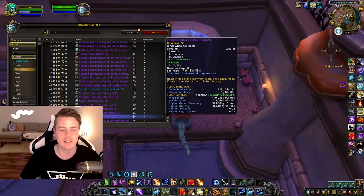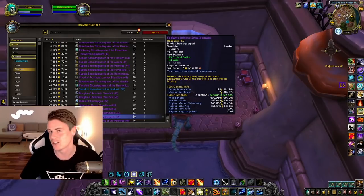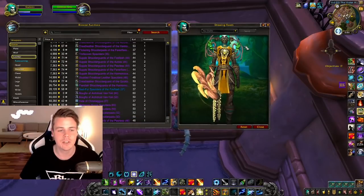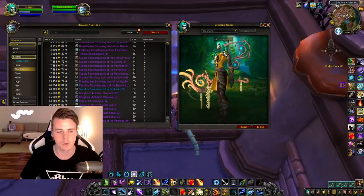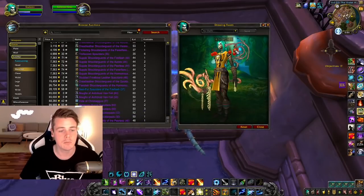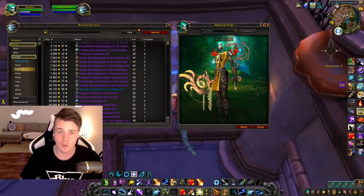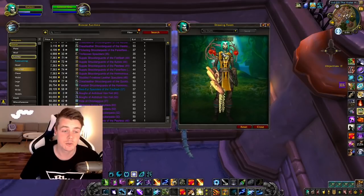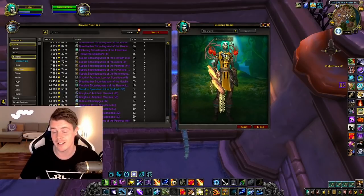How often do you see an item worth 700,000 gold have a 0.02 sell rate? It doesn't happen very often. These shoulders come in different colors depending on the difficulty you run the raid on. They drop from Antorus the Burning Throne in Legion.